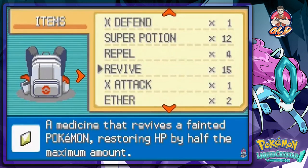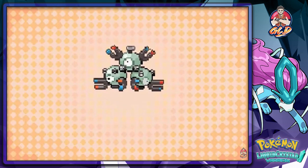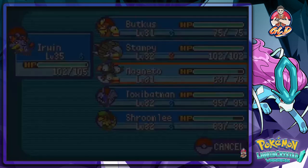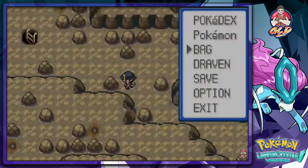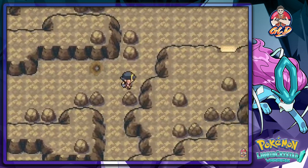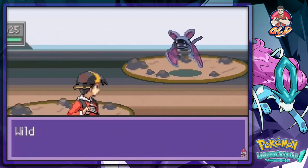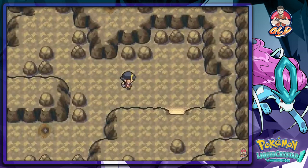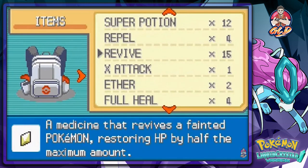We're in the Hollow Cave — nothing special with the Magnemite. Kind of thought there was gonna be something fun going on but never mind. I forgot to put on a Repel — literally forgot. Getting the heck out of here, let's put on a Super Repel. Good.